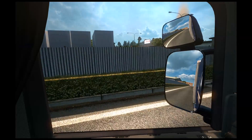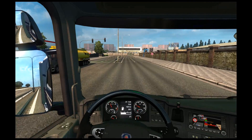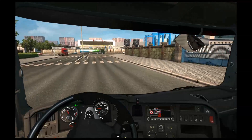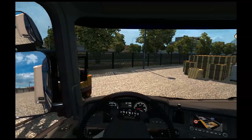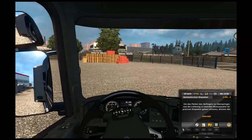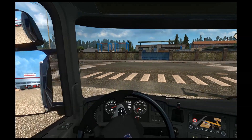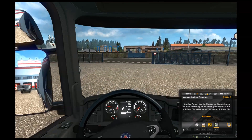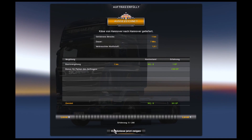Hier steht unsere Garage, und hier ist frei. Das war jetzt zwar nicht ganz so weit, aber ist für die erste Tour immer so. Hier ein paar Paletten. Ich drücke jetzt mal nicht Enter, weil ich kann ja eigentlich ganz gut einparken. Und wir haben unseren Auftrag erfüllt!